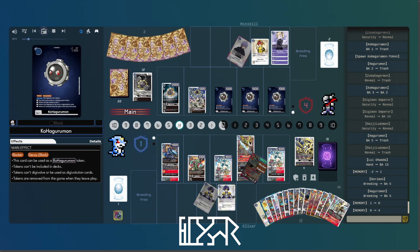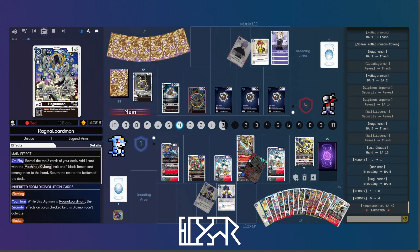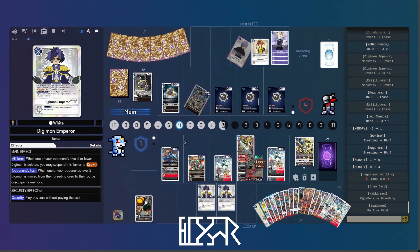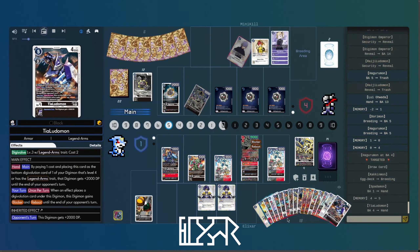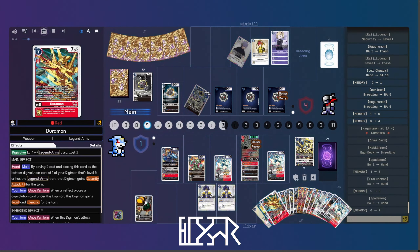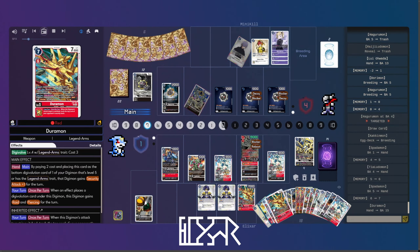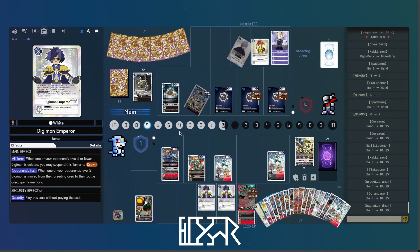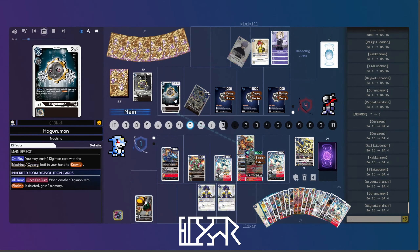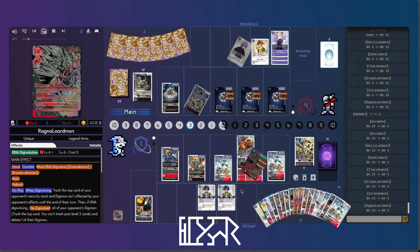Hitting another Digimon Emperor doesn't mean this Hagurumon is stuck there. But he is gonna play the Louie to gain back some memory, and then yeah, I guess it's just threatening another body on board. And also it means that it's gonna be memory steal as well. Start of main gonna be bursting, just to make sure we've got all the value. Gonna double drop the two Juras to give sec plus two. And then this will be Swing Raid, which will then burn thanks to the two Juras.